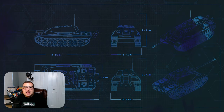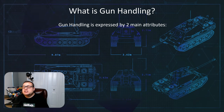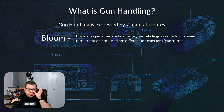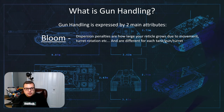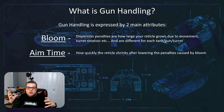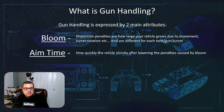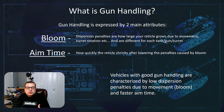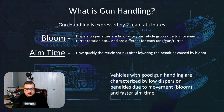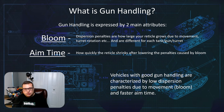Let's talk about what actual gun handling is. Gun handling is expressed by basically two main attributes. The first is bloom, which is how big your reticle gets due to penalties from moving your vehicle and rotating the turret. The second is aim time, which is how quickly your reticle shrinks after it has a bloom penalty. Vehicles with good gun handling are characterized by low dispersion penalties and really fast aim time.